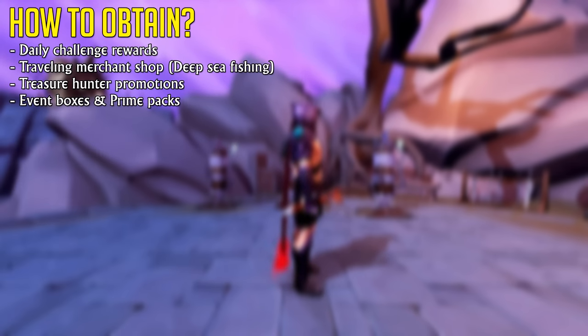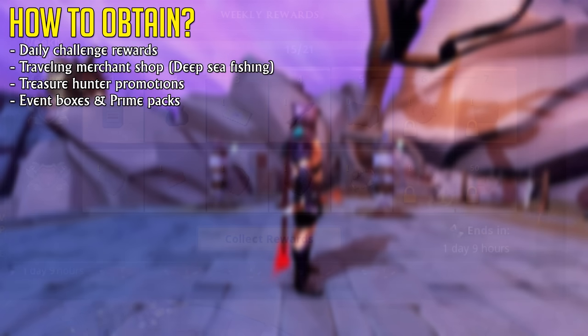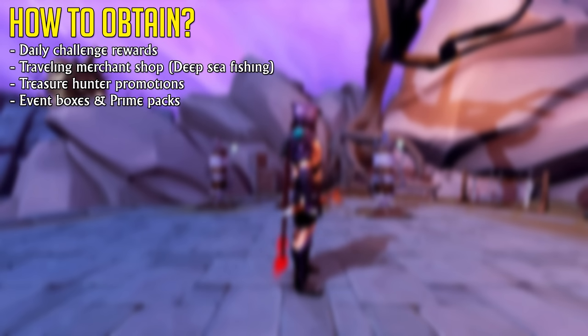You can obtain Death Touch darts through daily challenges — specifically the weekly progress rewards, which you can claim after completing a certain number of challenges — if Death Touch darts happen to be included. That entirely depends on whatever rotation is going on, but you can check by going inside the interface. Depending on the stock of the Travelling Merchant, which rotates, you can also buy these darts for 5 million GP each, with a limit of one per visit.